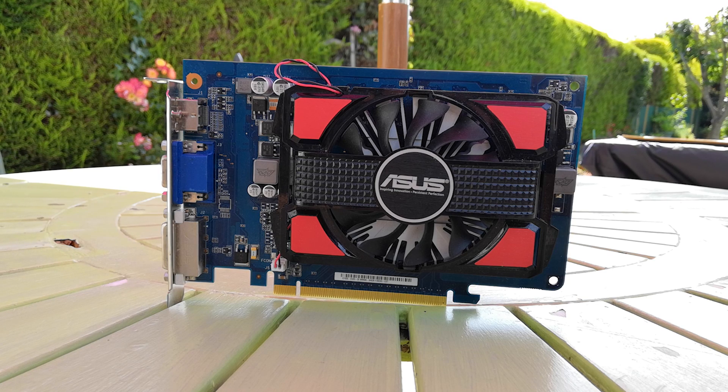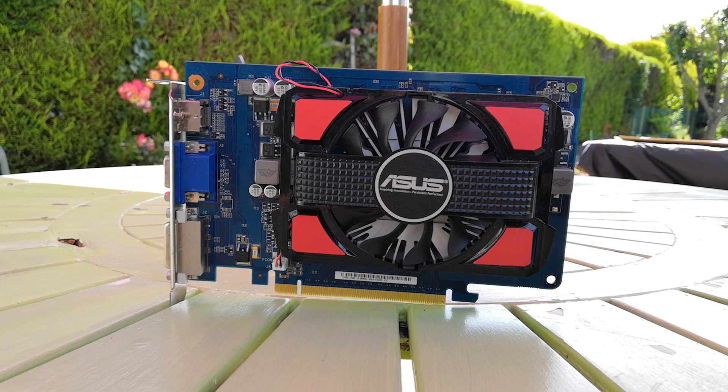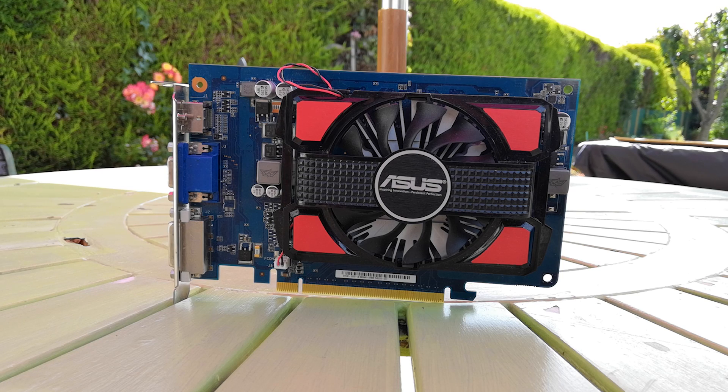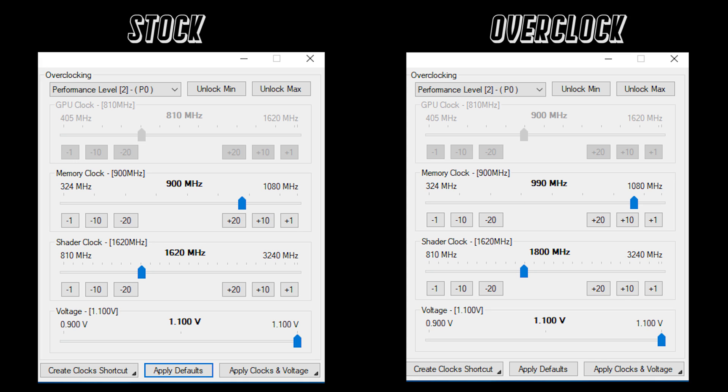Maybe we'll be a little more delicate than that. This really isn't the ideal card for this, but it's certainly possible to turn up the stock clocks a bit. Too high though, and you'll end up with artefacts like this. Maybe 1GHz was a little ambitious. I've found that these settings were the limit for this GPU — the core, memory, and shader clocks have all been boosted.